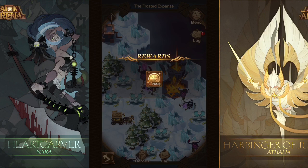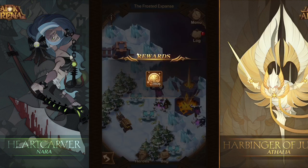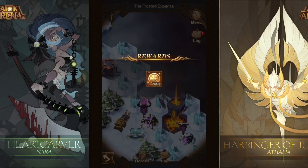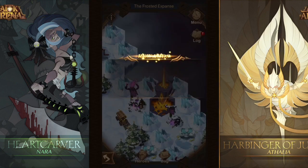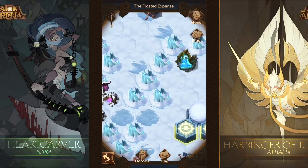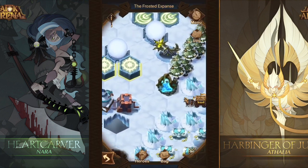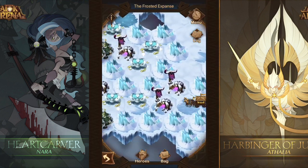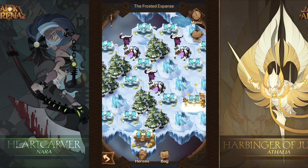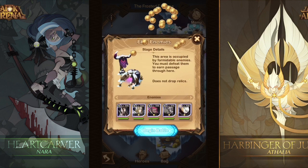Don't worry because you do get a copy of Taylene to use — not to keep unfortunately, but you get a copy. Make sure you do not start this battle without going up and getting Taylene first. If you defeat the battle without her, she will not extinguish the fire shrine, so you won't be able to progress any further and you'll actually lose out on all the loot on that bottom side.